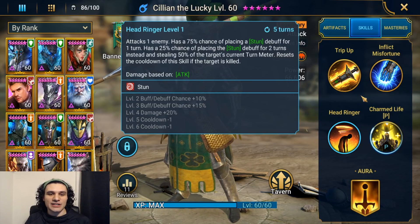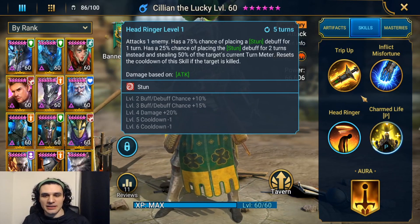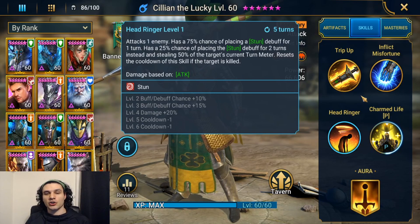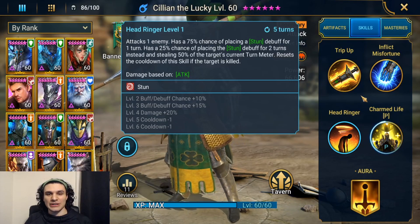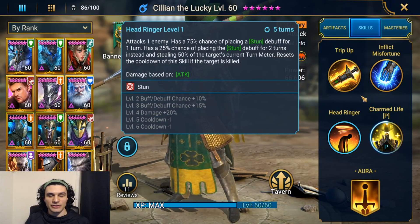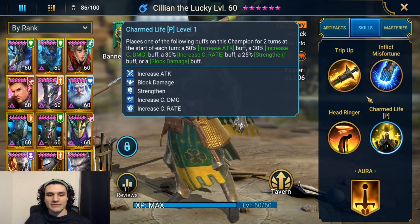For the A3, Head Ringer, it attacks one enemy and has a 75% chance of placing a stun debuff for one turn, and a 25% chance of placing the stun debuff for two turns instead while also stealing 50% of the target's current turn meter. The cooldown resets if the target is killed. This is a five-turn cooldown, but with legendary books you can increase the debuff chance by 25%, increase damage by 20%, and lower the cooldown by two turns to make it a three-turn cooldown.